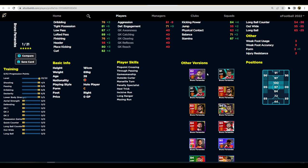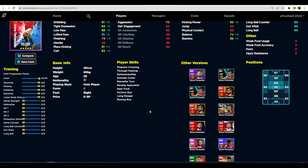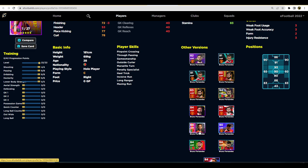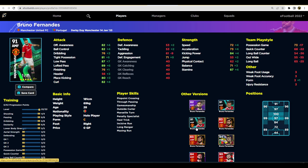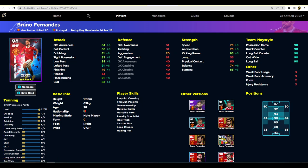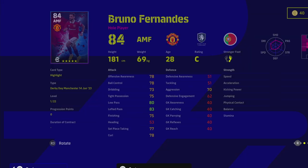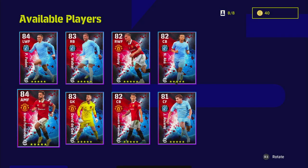Moving on to the United players — I won't spend too long on Bruno because we've covered him extensively. We've had nearly 13 cards of Bruno so far: his Portuguese pack, special edition, two United packs, legend packs — about 12 cards. You know what you're getting with Bruno — he's a pass-first player, very similar to Zico or those types. Good player skills, but this card has standard form, not unwavering like his legend version. I wouldn't bother with this card if you already have a different version of him.